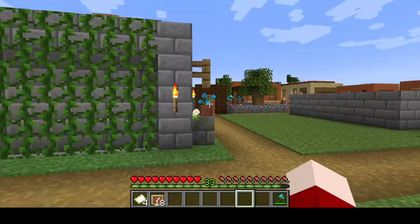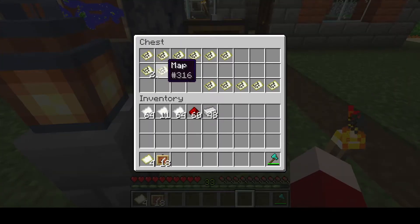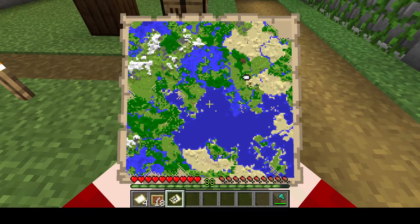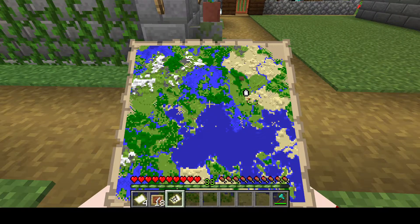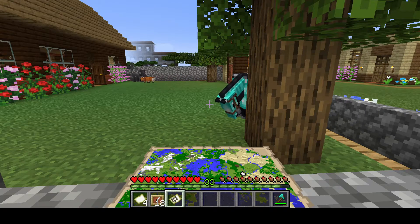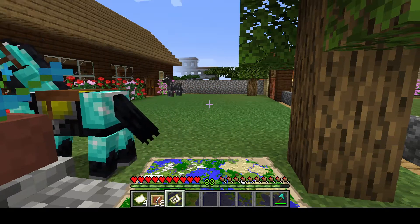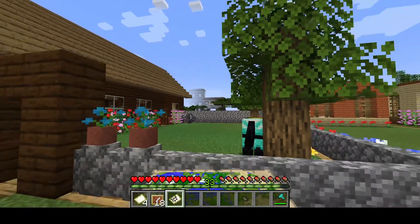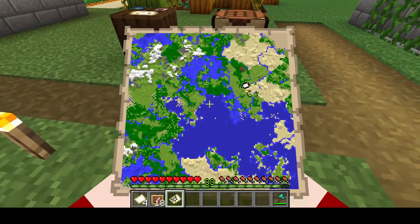Let's say you found a new area and want to explore it — it's outside your current map zone. Here's the map of where we are right now; you can see my white dot showing which direction I'm facing. Directly north of me is the woodland mansion, which is what I was interested in. I explored it on peaceful mode so I didn't run into any mobs, but the whole point of a woodland mansion is defeating the mobs because they give you rare materials.